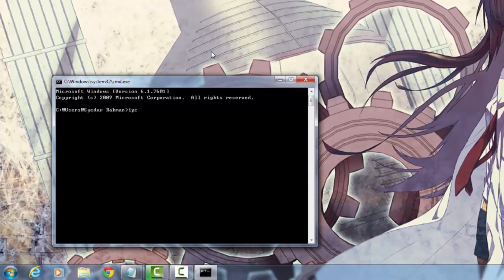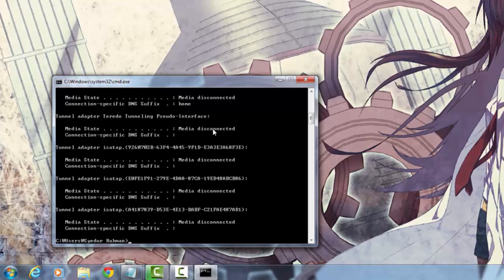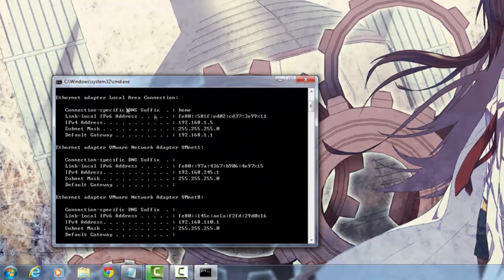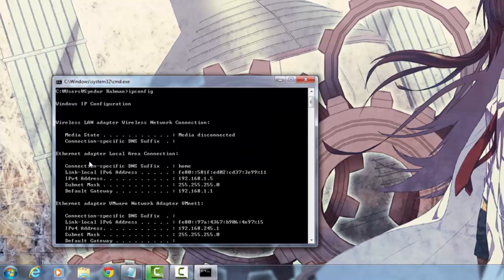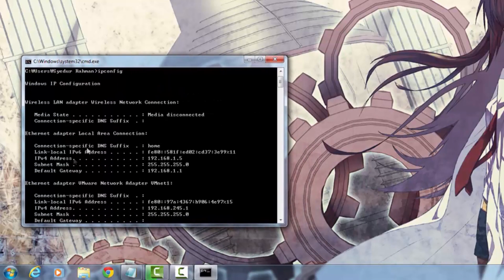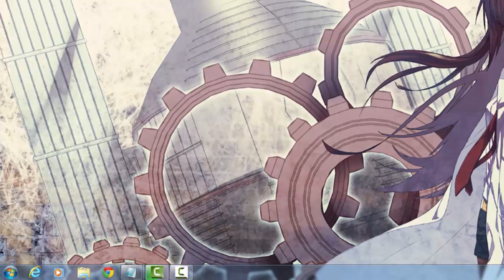Go ahead and type 'ipconfig' in cmd.exe and you'll see a bunch of stuff come out. Most likely you won't see as much as me, but if you do see multiple adapters, find your actual Ethernet or wireless adapter. Mine is called 'Ethernet adapter Local Area Connection' — the same name as on the previous step. What we want underneath it is our 'Default Gateway.' Our default gateway is just a fancy word for our router, and mine is 192.168.1.1. Knowing this, we can go ahead and start setting up our actual ports.